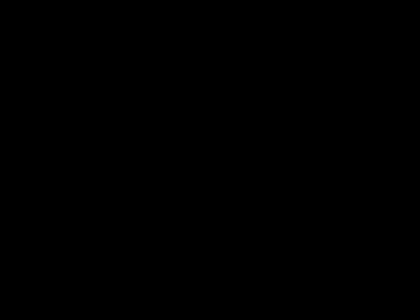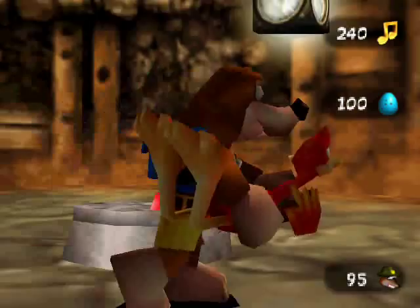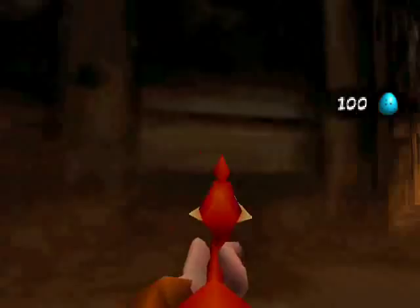Before you do anything in here, you'll want to learn the new move, which is conveniently located right here. Another use for the feathered freak - just press B to give him a poke. So, yeah, that's the beak bayonet. This minigame here, you're not allowed to shoot, or else you'll blow up the entire mine. So you've got to use the beak bayonet. Basically there's a bunch of TNT sticks you've got to deactivate before time's out.